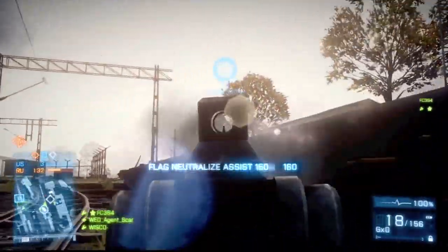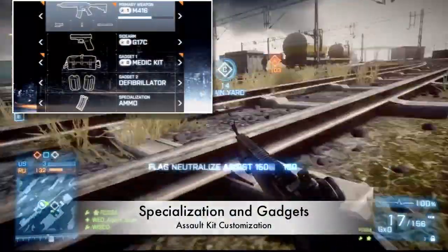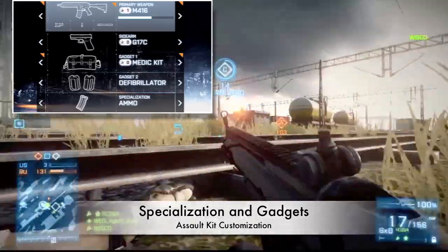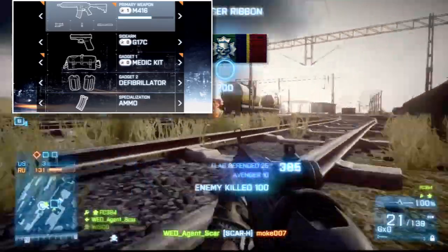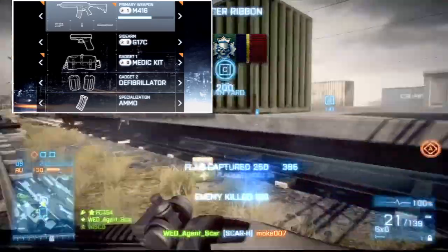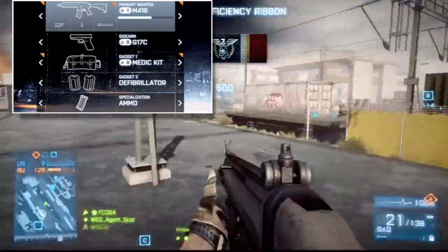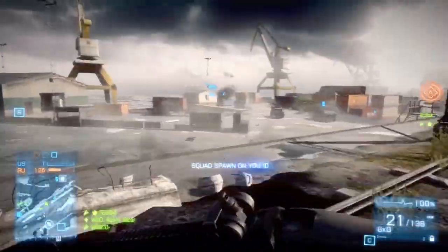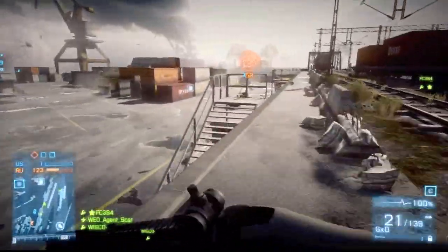Now we're going into our specialization and gadgets. Our first gadget is the med kit. In my opinion, the med kit is a great place for especially a new player to start, in that it helps them level up faster, gives you health, and gets you back in the game faster than you otherwise would. Next we have the defibrillator. The defibrillator is a great asset — if you're in a squad playing the objective, you need to get your teammates back in the game quickly to stay on that objective.